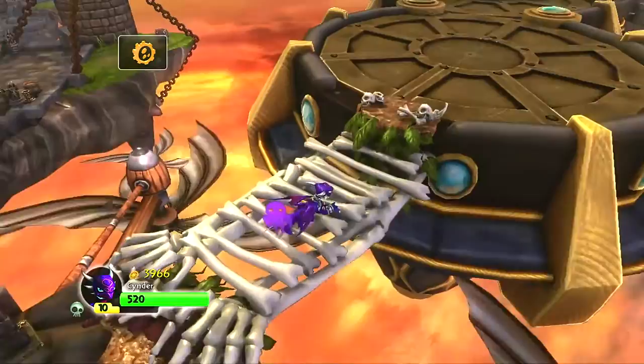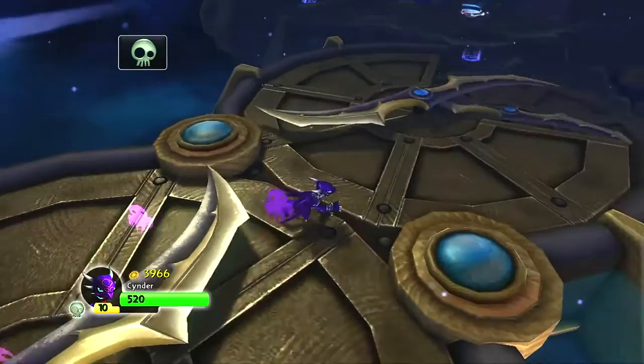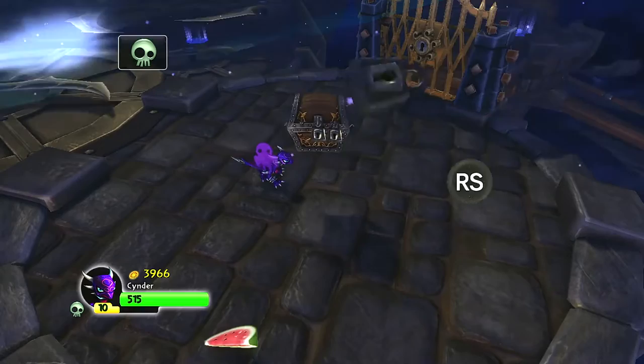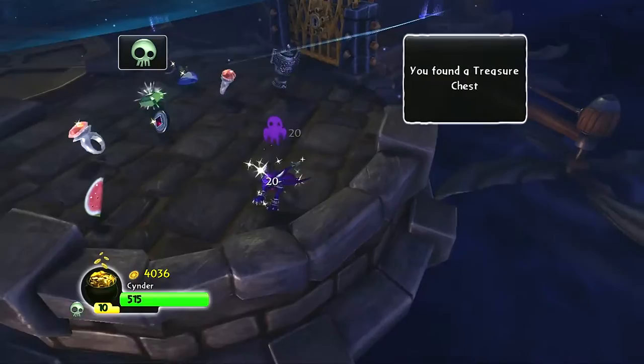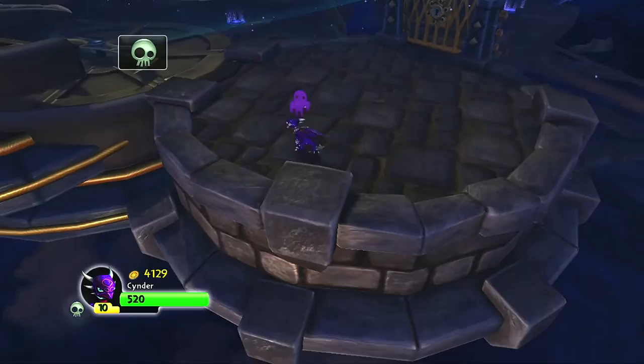Skylanders of the undead element are stronger in this zone. This is actually the first time I think I've played with Cinder — that was cool! She can pretty much teleport, that's awesome. Let's get this chest out of the way. We're going to try to get everything we can on these levels — I'm not guaranteeing 100%, because you can't always get 100% in one run through. I do need this key, apparently.